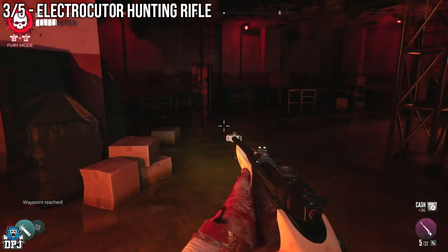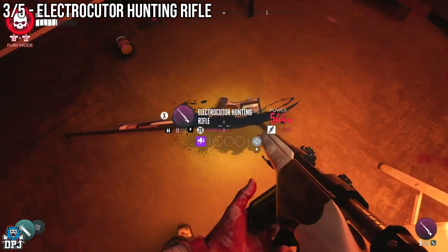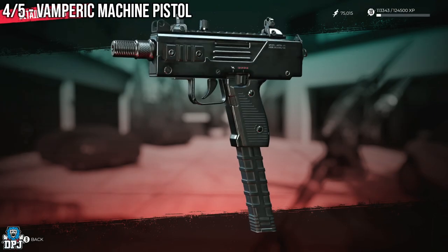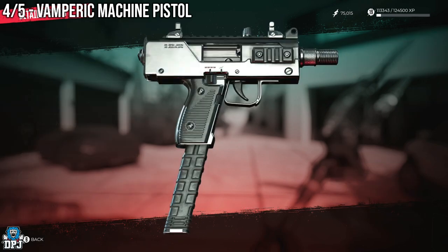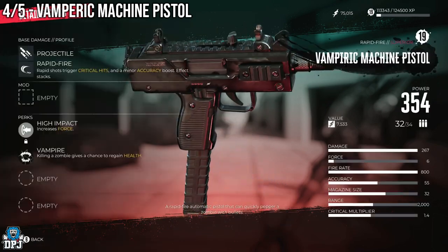From here you should be rewarded the fantastic Electrocuter Hunting Rifle. Next up we have the Vampiric Machine Pistol. Its name alone tells you everything you need to know — it's a proper amazing weapon you need in your stash.